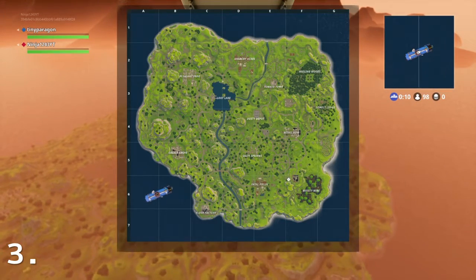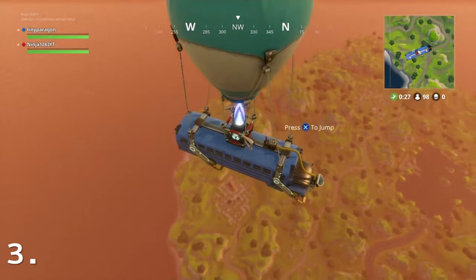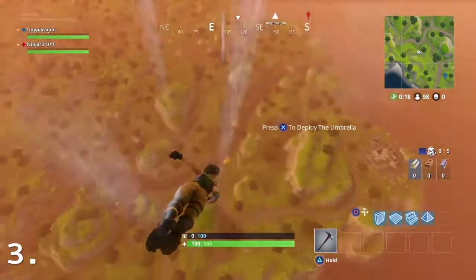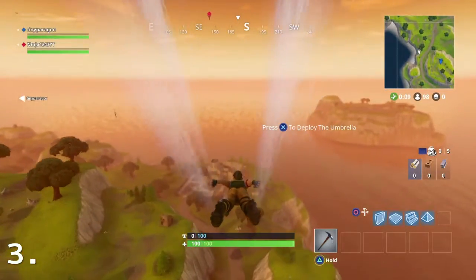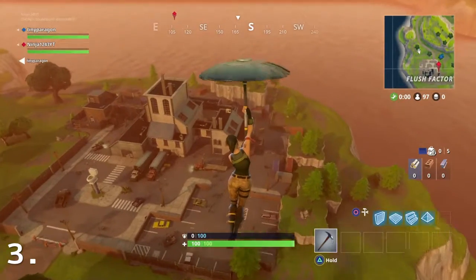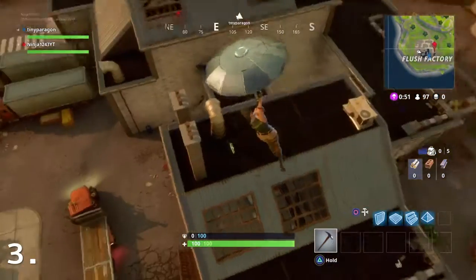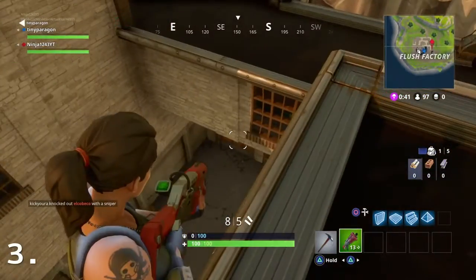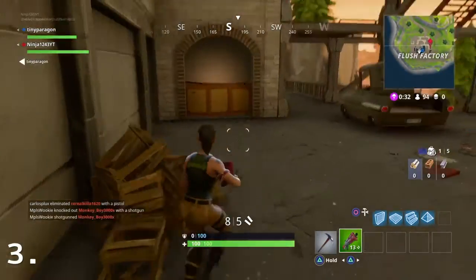Now the third spot is going to be Flush Factory. Me and my friend got kind of unlucky and had to dive straight down, which means there are going to be a lot of people. Once you guys land here, you can get up to four to five chests if you get lucky enough. There are usually two down here, two in the other building over there, and then one right in that little hut. That is the end of spot number three.